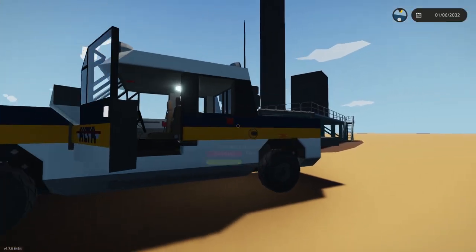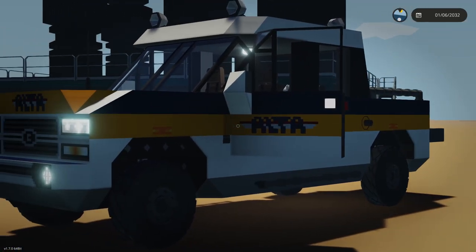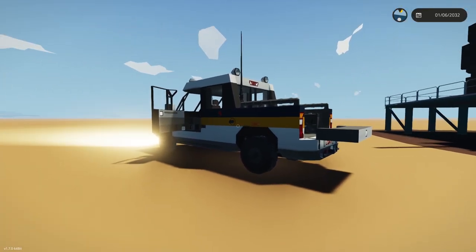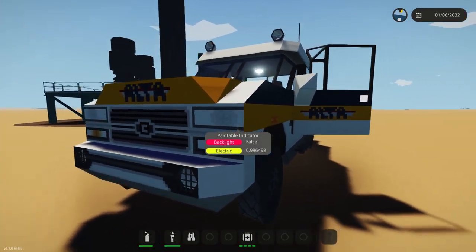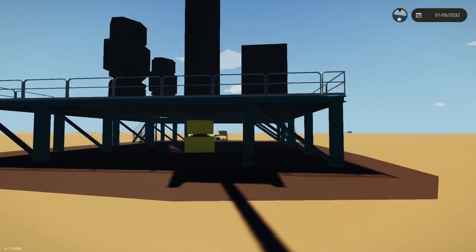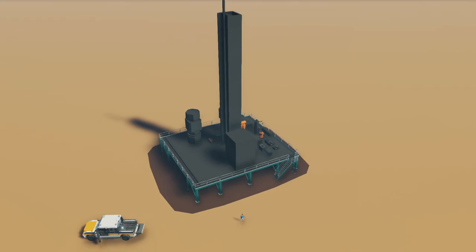We're going to start with a quick message. This is a truck I made with the Alta badging. Alta is going to be my industrial faction — Oma is for research and exploration, and Alta is for transporting with rail, mining, or oil industry stuff. I may release this truck or make a large rat truck that can also be used for mining and oil, but that'll come next.